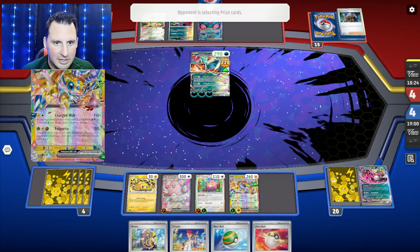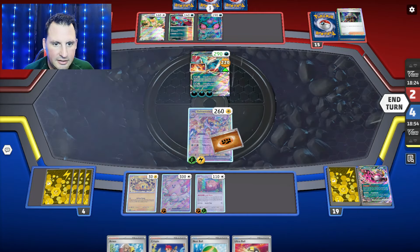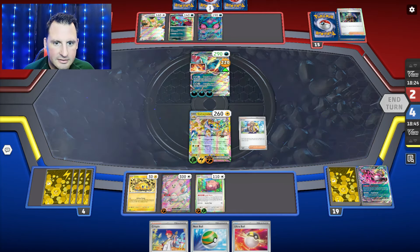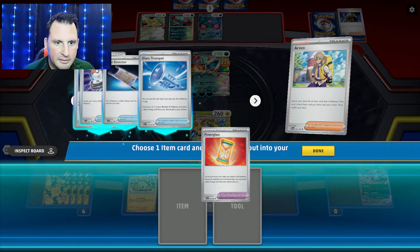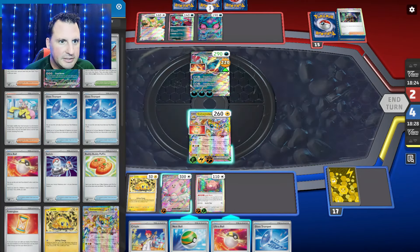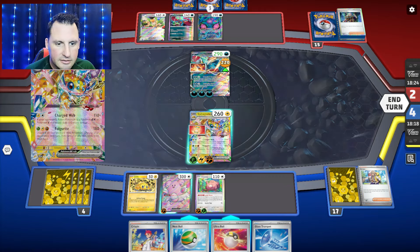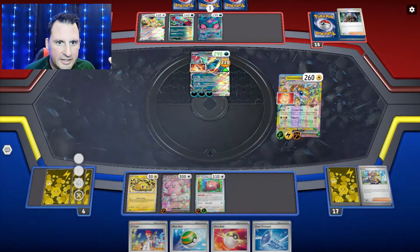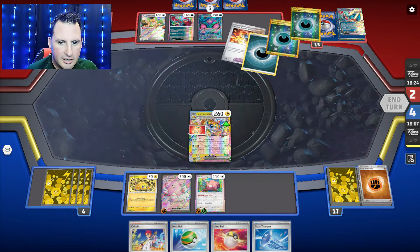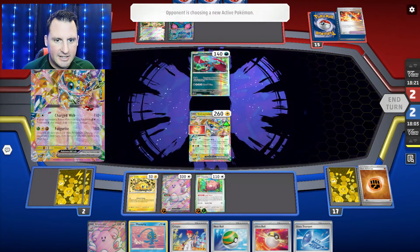Now all I've got to do is item lock, and I get to take an extra prize. Let's get a Glass Trumpet. I get the hourglass — no more Glass Trumpets. So I get the hourglass. Didn't find the Briar, that's okay. We will item lock for 180 — and they would have to Frenzy Gouging. We're also going to get the Lightning back. Let's see a Manaphy. We're going to get the Lightning back and try to find the Boss.